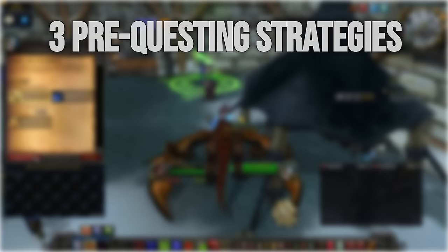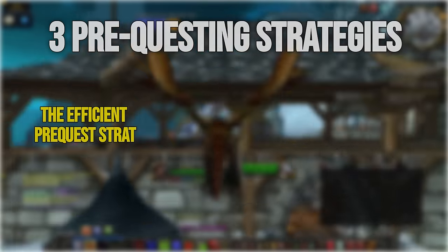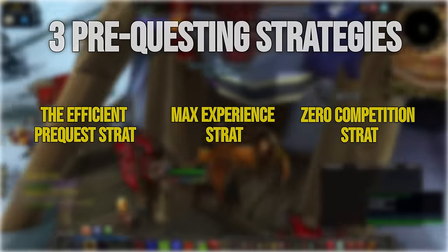The three expansion release methods we'll go over are: one, the efficient pre-quest strat; two, the maximal experience strat; and three, the zero competition strat.